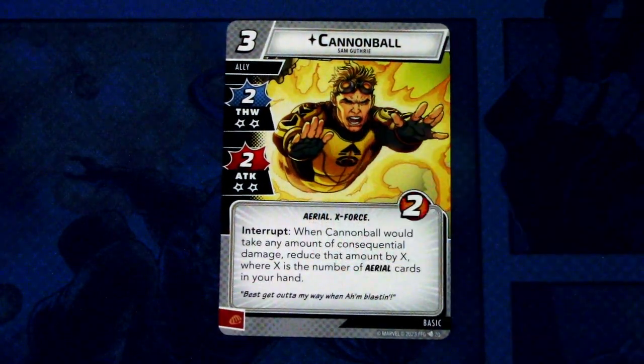Next let's look at the basic cards. First we have Cannonball, a three cost ally with two thwart and two attack, both with two consequential damage, aerial and X-Force trait, and two hit points. Interrupt: when Cannonball would take any amount of consequential damage, reduce that amount by X, where X is the number of aerial cards in your hand. So you really want to use Cannonball before you play all your aerial cards — he might never take consequential damage if you have two aerial cards in hand.